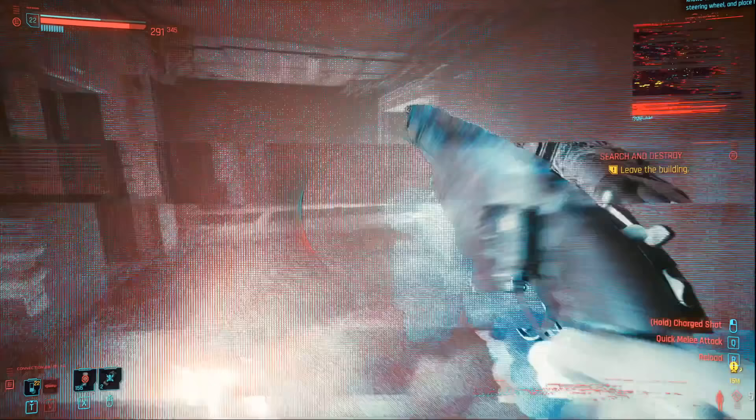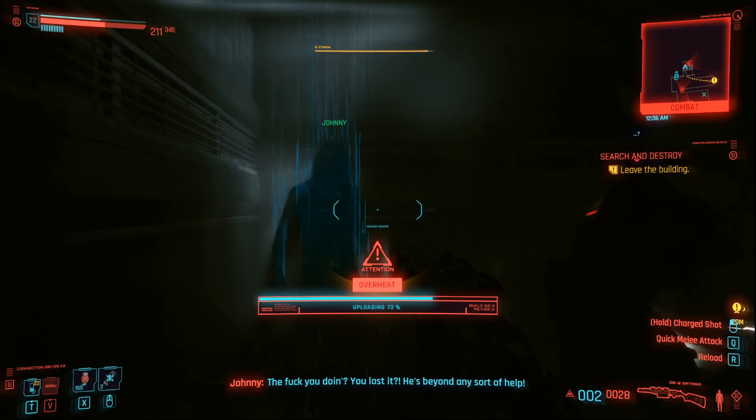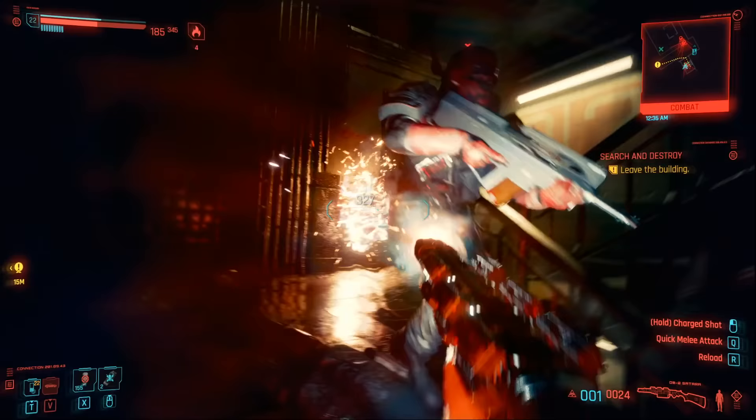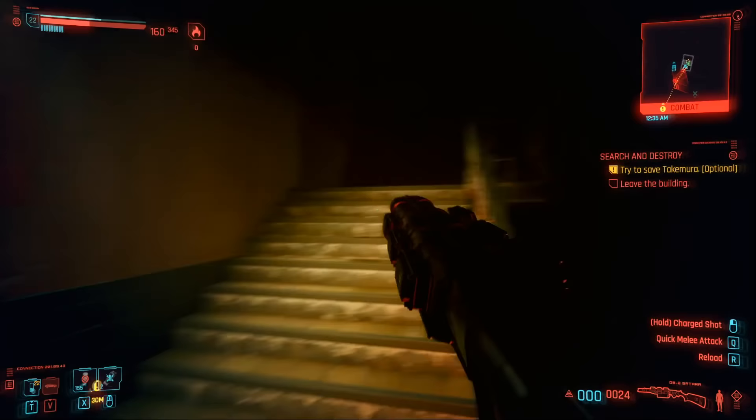It is also possible just to run past them all — literally just running to the end. I'm just going to go ahead and start killing them all. Johnny's going to carry on trying to tell you to go back, but don't worry, just carry on going, ignoring him completely. He doesn't care about that corpo Takamura, even though I think at this point in the game we do owe him one.